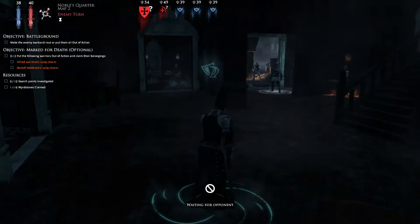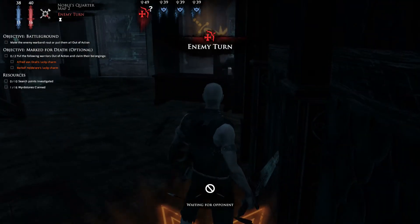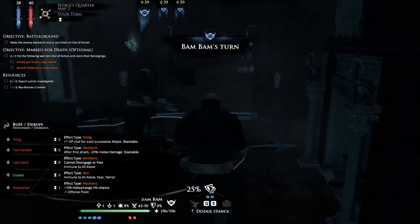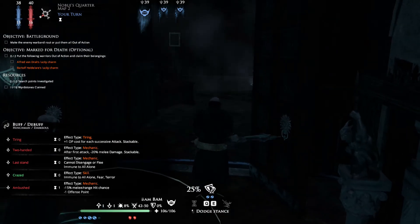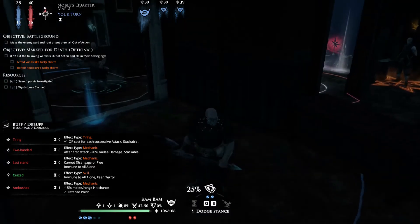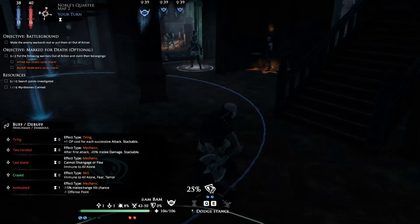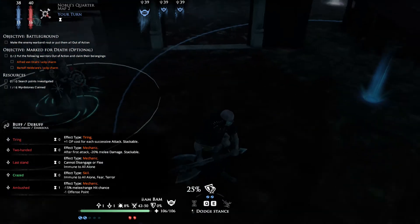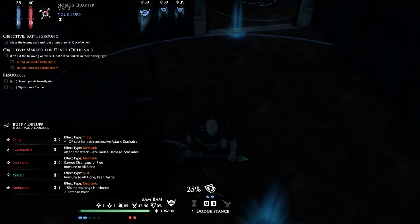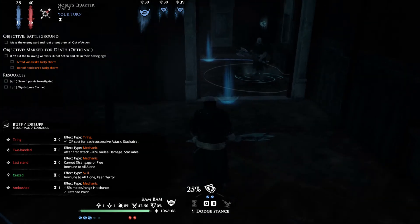Empire is so posh — look at them, feathers and all. An archer — another archer. The archers are fairly easy for our Dark Souls to take down. What I think we want to do is drag that guy in. We can do that by using Bam Bam as bait, so we'll move him. You can see this blue area — this is where I can move freely. I can even head back through the points I came from to reverse my movement and get refunded.